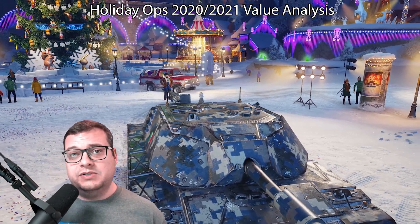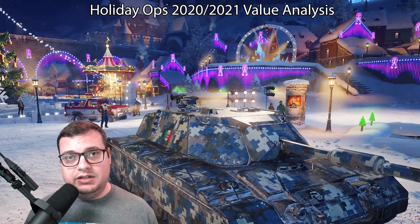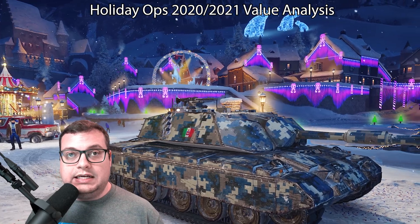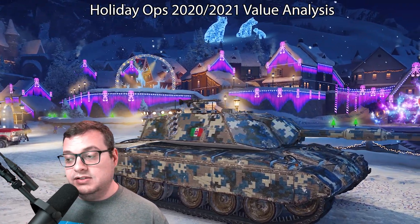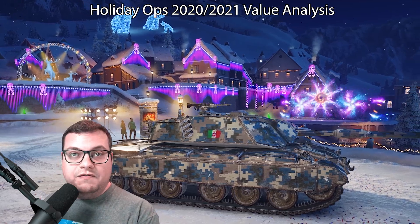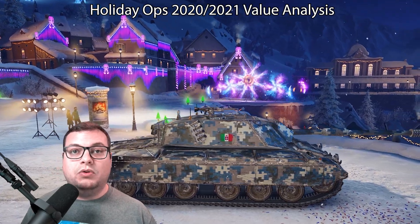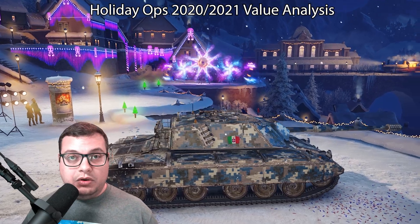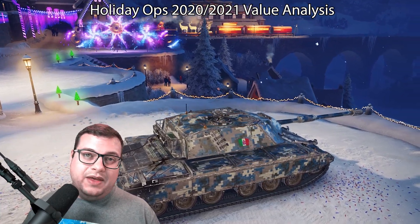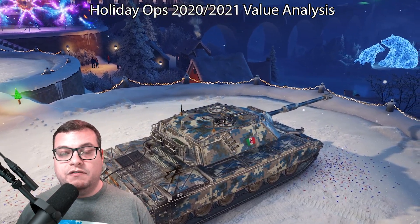I still have criticisms for Holiday Ops boxes. Number one, there are two vehicles in this year's Holiday boxes that are hidden behind the paywall with no guaranteed drop chance, and it's currently the only way to get these vehicles. I would really like to see these vehicles available separately so people know exactly what they're spending. If not that, at least tell people when those tanks will be available later — so that players who didn't get their tank in 75 boxes know they can wait rather than feeling fear of missing out.